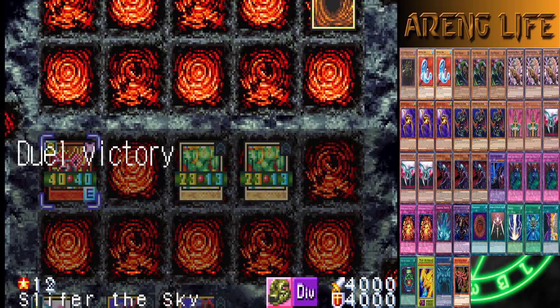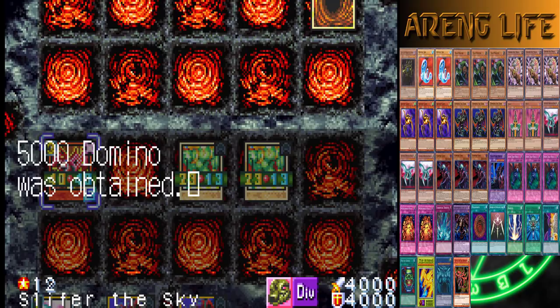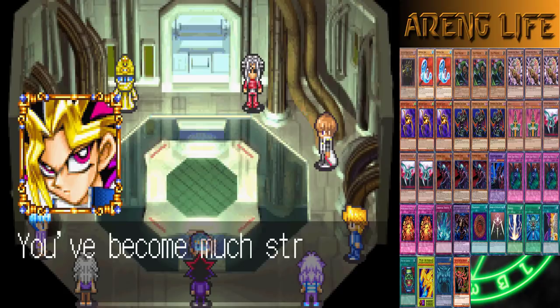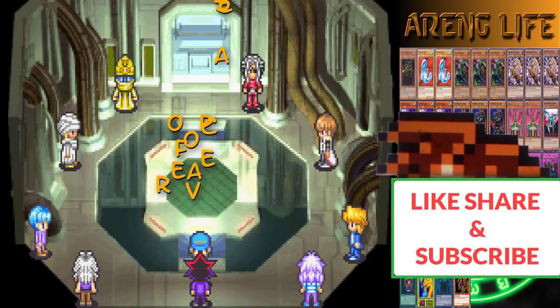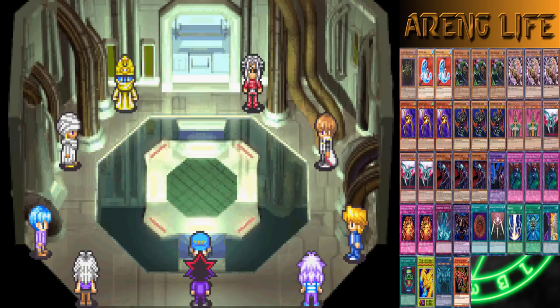We managed to defeat Yami Yugi! Duel victory — we get deck capacity increased by 20, which is the largest in the game. This is how you level up super fast. We got a 5000 card reward, Beast of Guilford from Tristan — he gave me a card with a higher cost actually. That's pretty much it! This is showing off the strongest deck in Reshef of Destruction. Hope you guys enjoyed — leave a like, share, and subscribe for more dueling shenanigans. Thank you guys for watching, have a great day!